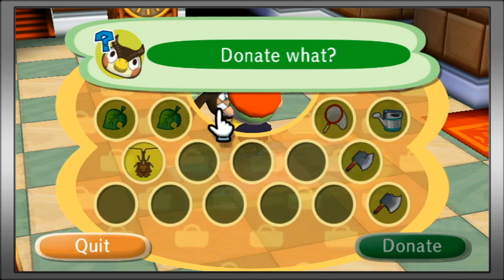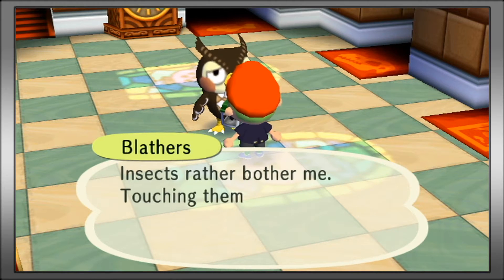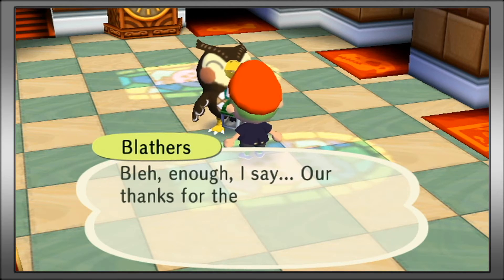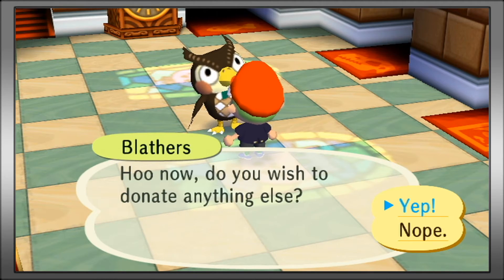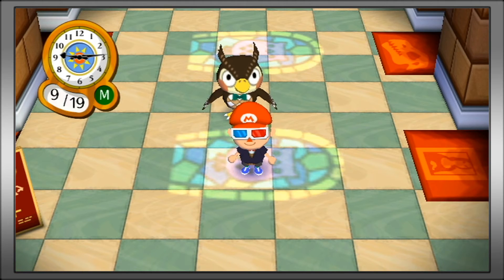Donation — donate the violin beetle. And once Blathers is done talking, I think I'm going to end it here for now. Because I accomplished something — I caught a new bug. The other ones are going to be time consuming to get. Anyway, I'm going to end it here for now. This has been InchBoy, and I will be back later with more Animal Crossing next time. See you guys then. Bye.